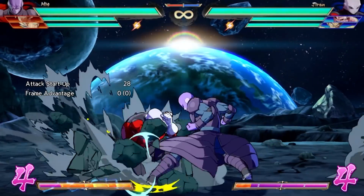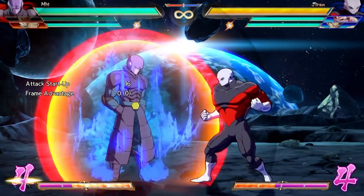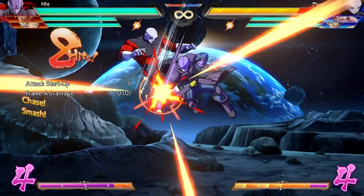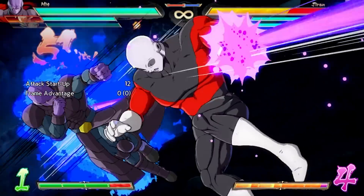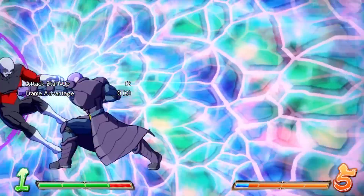This is what makes Hit so strong. While traditional DPs are exceptionally great tools, they leave a character at an extreme disadvantage when whiffed and deal recoverable health if the combo doesn't kill. Hit, on the other hand, is not only invulnerable on frame 1 during the animation, but completely safe on block on every option aside from his light time strikes. It would be a crime to put him lower than today's top 4.